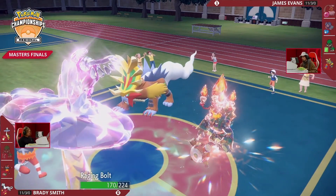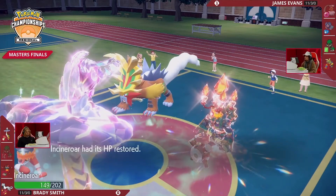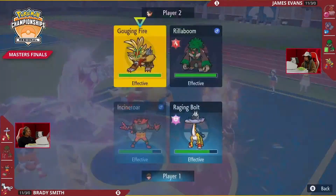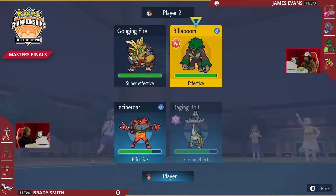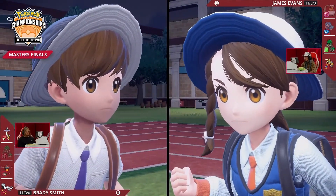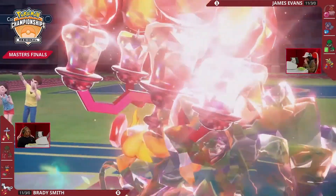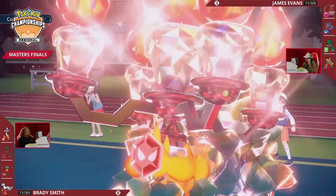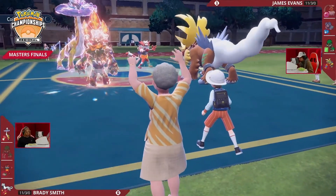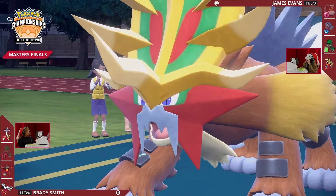The two Intimidates and the Parting Shot into Gouging Fire means James is now minus one on Attack — those two Howls have been negated. He's not going to be as strong as he'd like. Now with Tera Fire Rillaboom, that helps against Chien-Pao and helps against Incineroar, but it does nothing to stop a Thunderclap or Dragon Pulse from Raging Bolt. This is also the last turn of Grassy Terrain — if you want to take advantage of Grassy Glide, or maybe Wood Hammer into this Fairy-type Raging Bolt, try to go for as much damage as possible.